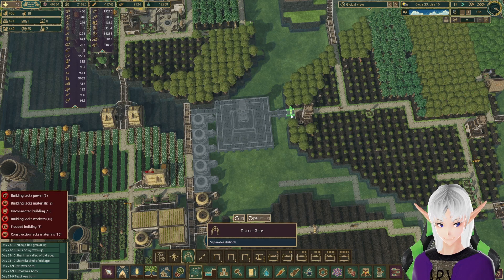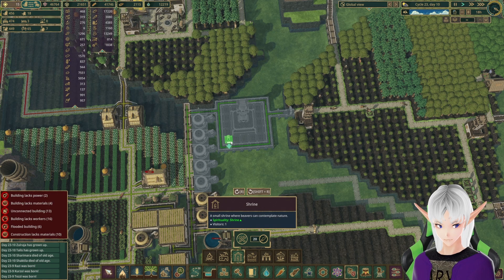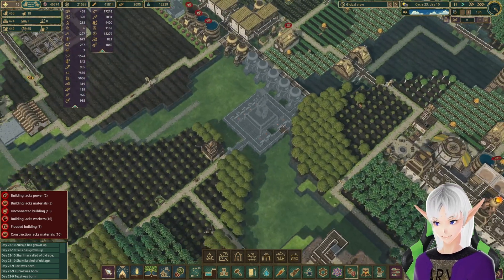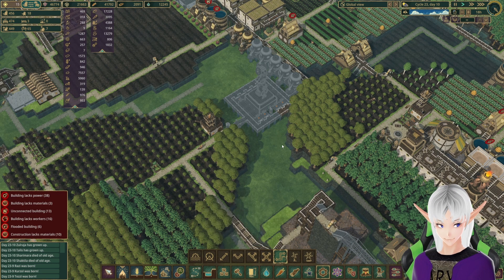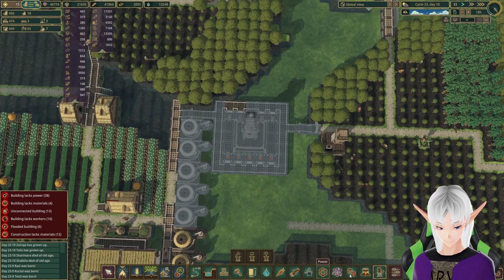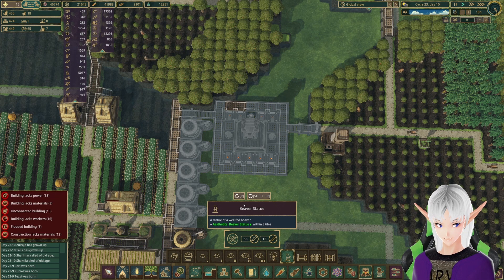Let's see. We'll do this for now. Leisure — maybe make this a place for all these shrines. I like that. Get rid of this, because we are going to need power to that somehow. How did those two get built first of all of them? We're going to do a beaver statue here, and a beaver statue here.